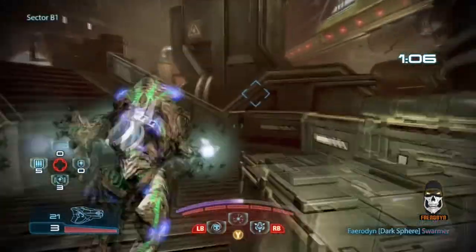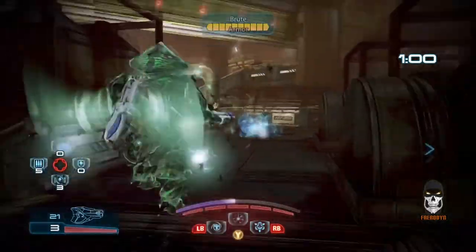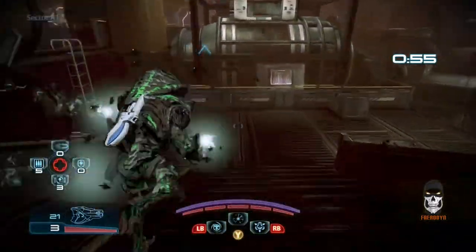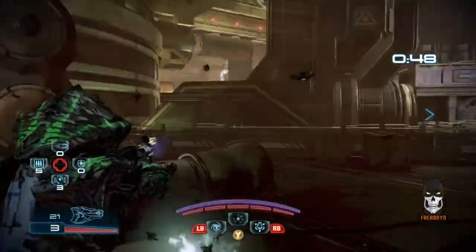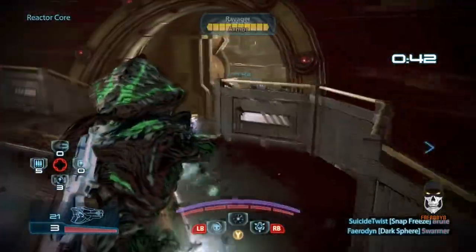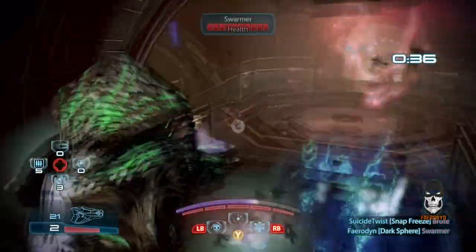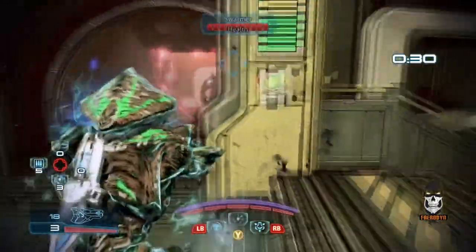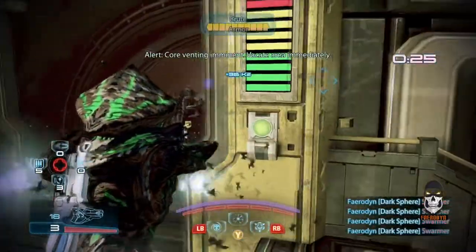I'd like to send a special shout-out to Suicide Twist, who you see me duoing this Gold match with. I had never played with this person before, but I couldn't ask for a better PUG teammate. This was my first match in quite a while — I was really rusty — but having somebody with skills and experience who did as well as this person did really made the transition back into the game easy. Thank you Suicide Twist if you're watching this — I appreciated all your help, and over the next couple days I actually ended up playing with this person more and more in completely random lobbies.